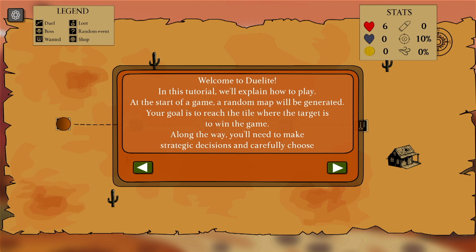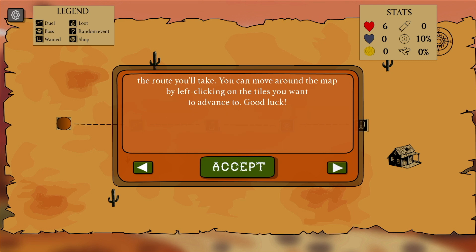Welcome to Delight. In this tutorial, we'll explain how to play. At the start of a game, a random map will be generated. Your goal is to reach the tile where the target is to win the game. Along the way, you'll need to make strategic decisions and carefully choose the route you'll take. You can move around the map by left-clicking the tiles you want to advance. Good luck!